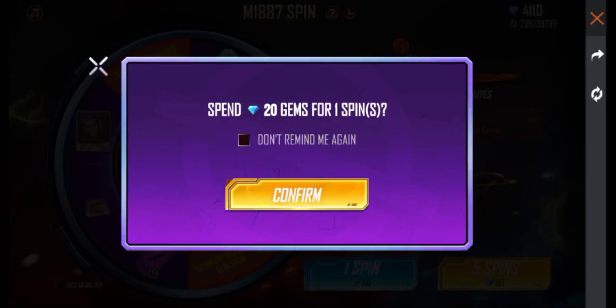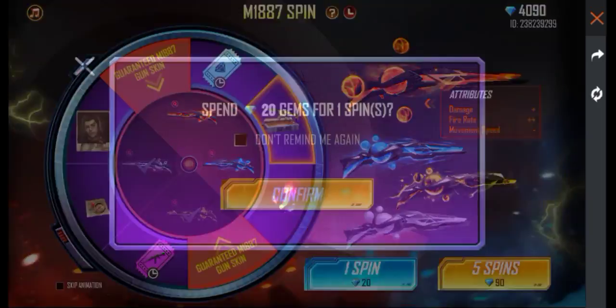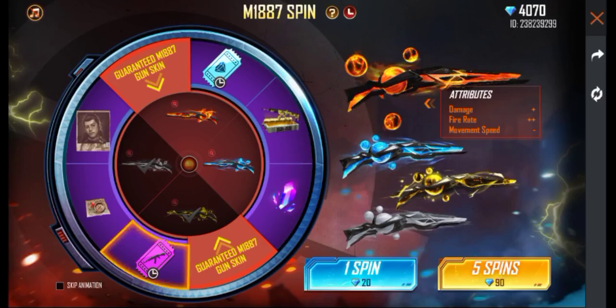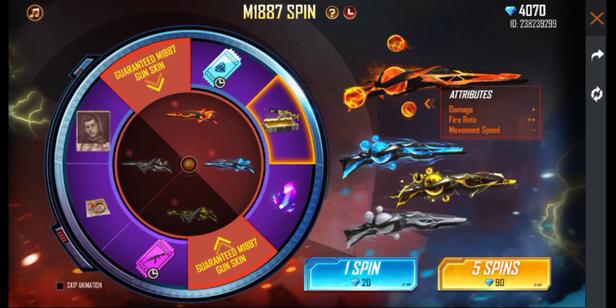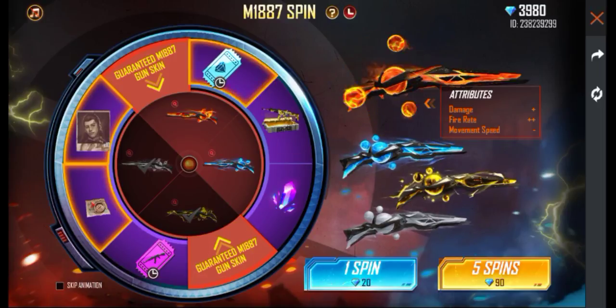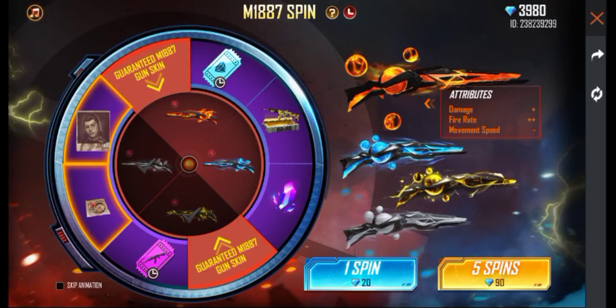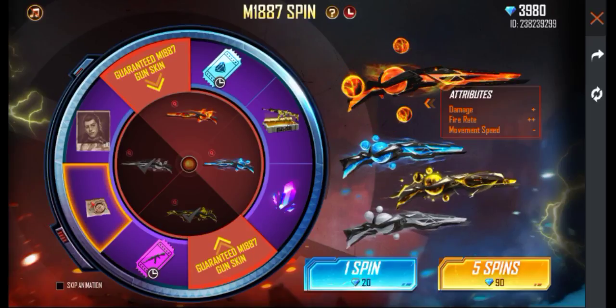If you want to use this trick, you can use this trick in all the web events. This is super useful for you. If you have 4 skins, you can use at least 1 or 2 skins. If you use this trick and you are starting to spin, you can use 2 skins. To play it, you can use it in this trick.